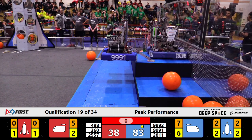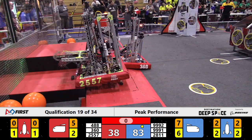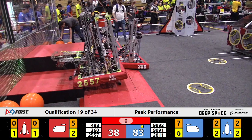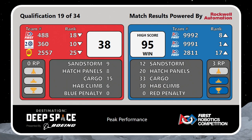Red Alliance picking up just two level one climbs to end qualification match number 19. Scores are official — it's a Blue Alliance victory with a final score, and a new highest score for the event: 95 to the Red Alliance's 38. That's going to put 9991 up in the first rank position and 9992 just at the tail end of our top eight, as we're a little over halfway through our qualification rounds. Three rank points to each of those Blue Alliance teams.